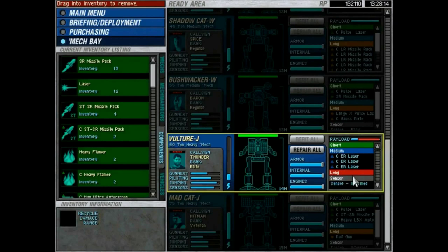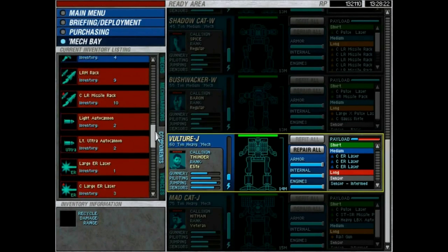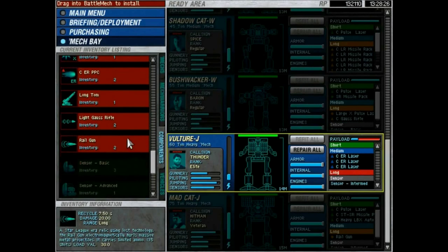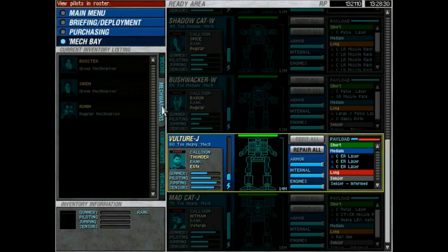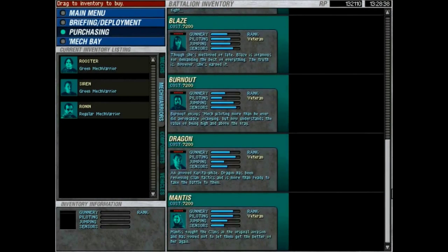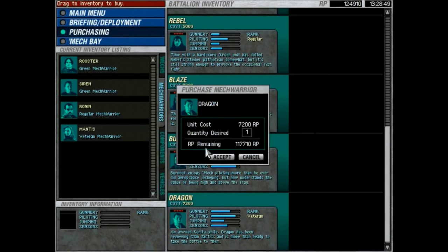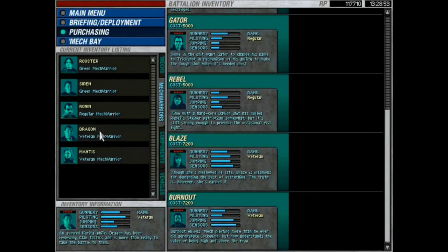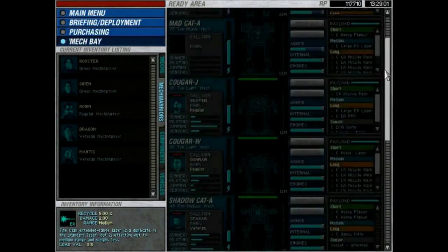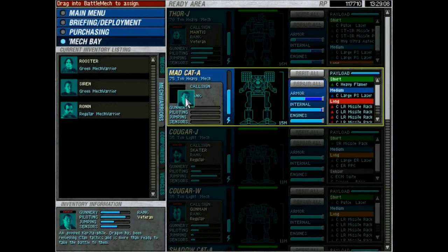For Thunder, we're going to take out the Long Tom because I already showed it to you. Let's take a look at our available mech warriors first because we're going to need to purchase some - we've got quite a few available, like Mantis, Dragon, and Blaze. They're veterans with good gunnery skill, which is important. Let's stick them in: Mantis reporting, Dragon - yes sir. Now that we've got them, let's strip out everything in the Timber Wolf.